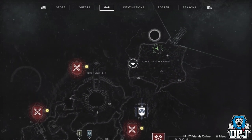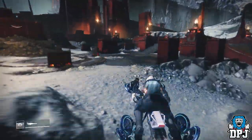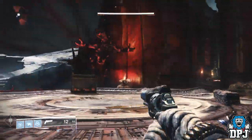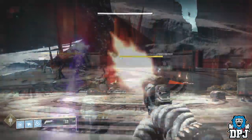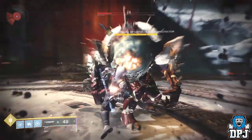With this simple method you will get this done in no time at all. Apply your arc subclass and head to the Sorrel's Harbour area on the moon. Here an ogre constantly spawns with a few smaller nightmare enemies. Kill them — even just the smaller ones if you aren't high enough to damage the ogre.